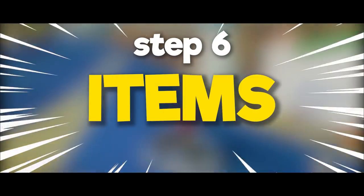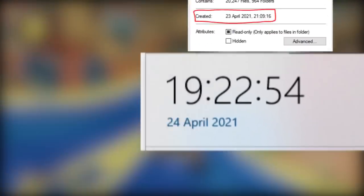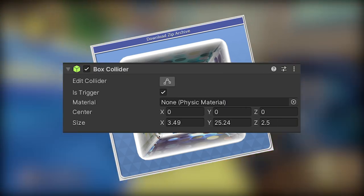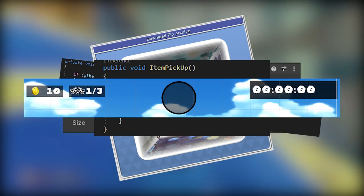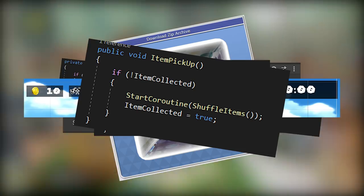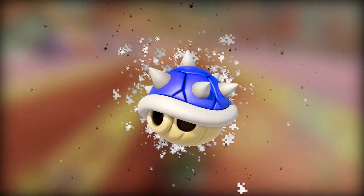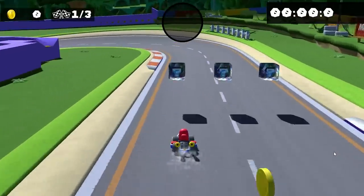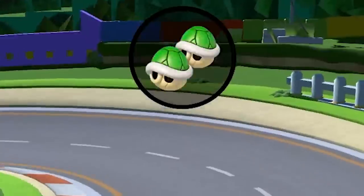Step 6: Items. With 2 hours left on my clock, there was no time to waste. First, we download a cube model, add a collider, detect collisions, call an item function, create UI to display stuff, make a random item array script, create some animations for the random item — and bam, we have items. Essentially the player can run through this cube and they will get a random item, with that cool animation at the top.